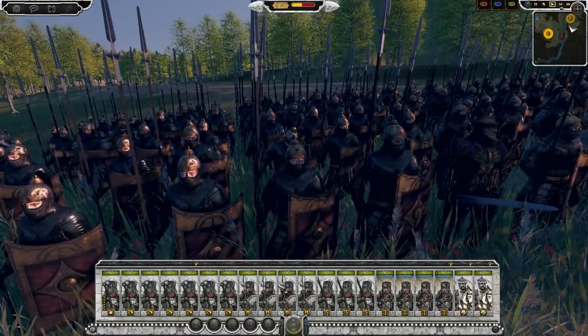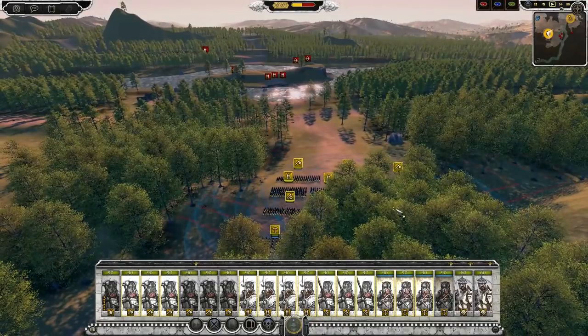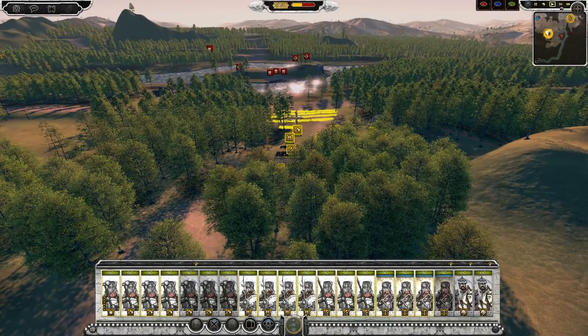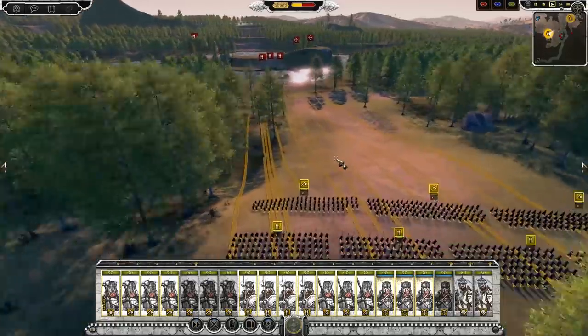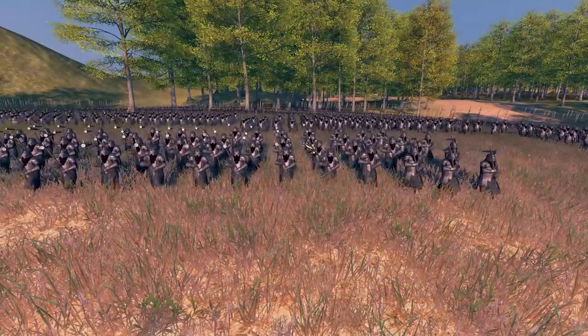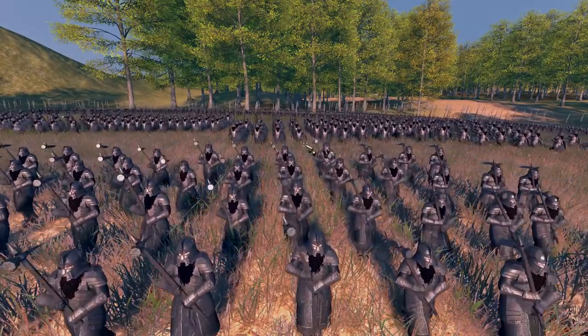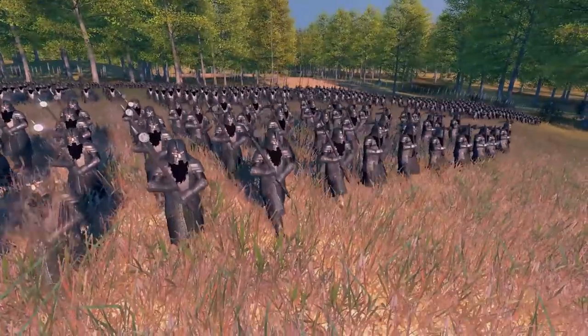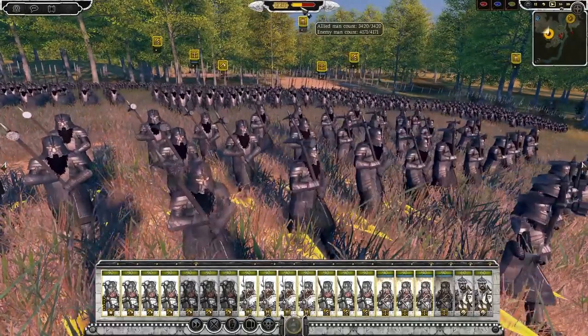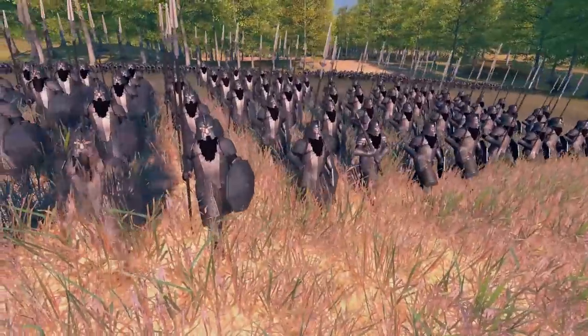I'll say go so everyone knows we are ready. The reinforcement timer can also begin so that Gondor can come and help me out. My army isn't the strongest in the world — we've split our funds between me and Gondor. So the Easterlings actually have just as much money and units as we do. They probably have about 500 to 700 more men than us.